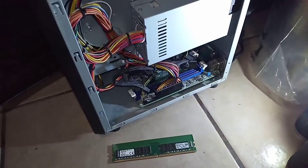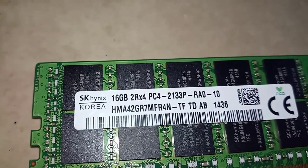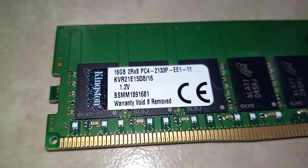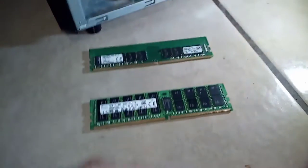I thought I'd upgrade my server. It only has two slots, 16 gigs each. This is my Kingston, and this is the new SK Hynix. You can see they're both 16GB PC2133 — same spec. Unfortunately, it's not booting up with the new one. I'm getting nothing, which is a bummer because it's the exact same memory, but I'm not getting anything. The Kingston boots fine.